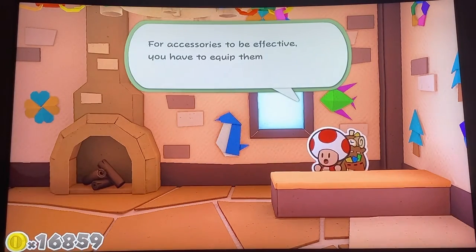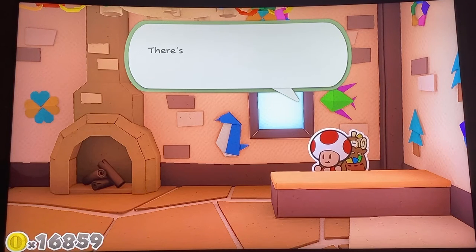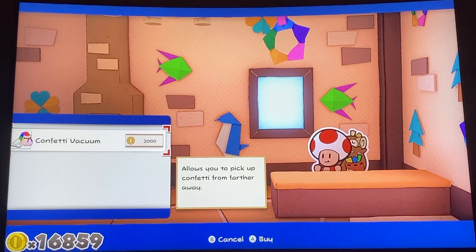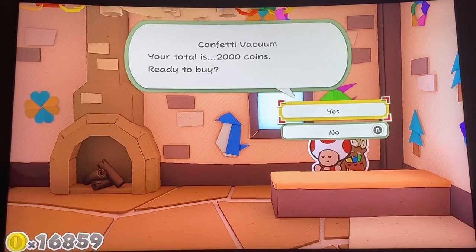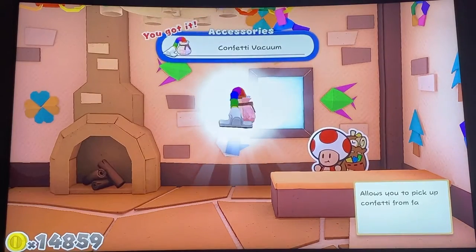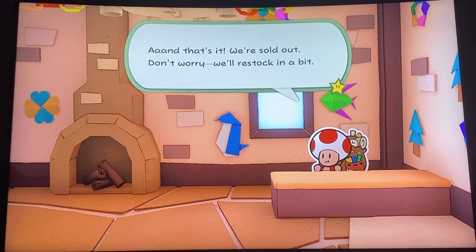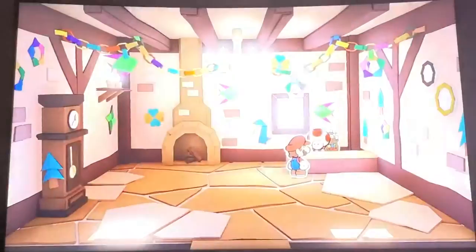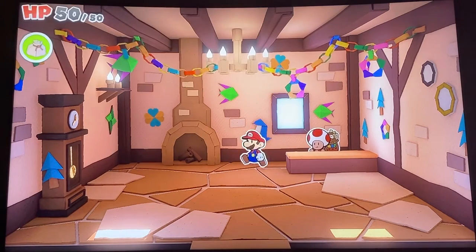Okay. And I hope that stays. For accessories to be effective, you have to equip them in the accessory menu — oh, this reminds me of the old Paper Mario games. There's a limit to how many you can equip at once, so think carefully. I don't know how many we can equip, but both of these sound very nice. I'd probably prioritize the extra time, because the confetti pickup is already pretty lenient. That's more of a convenience thing. And that's it, we're sold out. Don't worry, we'll restock in a bit. Don't forget to equip your accessories in the menu.